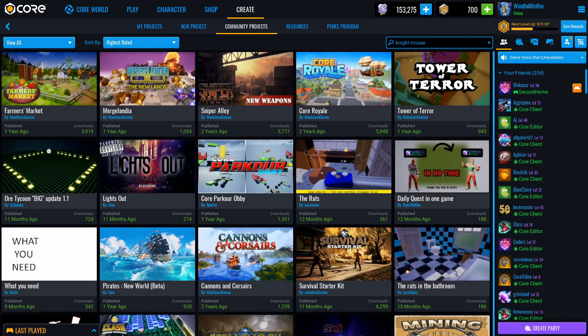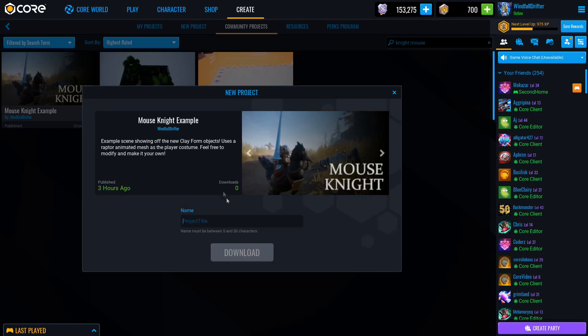To download the Mouse Knight project, head over to Community Projects and search for Knight Mouse or Mouse Knight. Download it, and we can take a look at a few things that are in the project that you'll see right when you open it up.